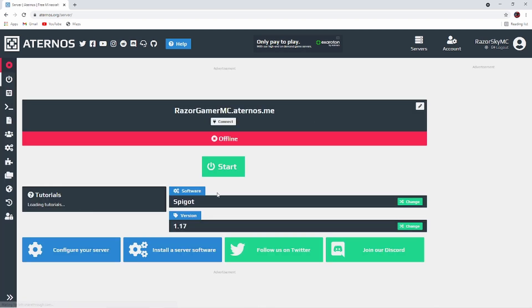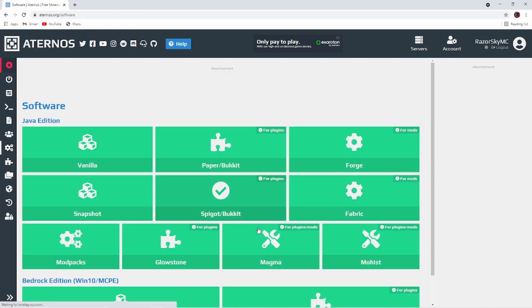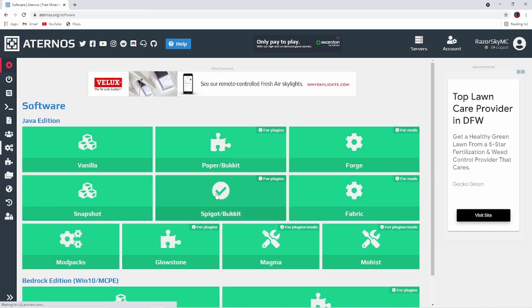Then you'll be right here. So you can choose the software, and you can change it too if you want. I recommend Spigot. You can also use Forge if you want to play with mods.